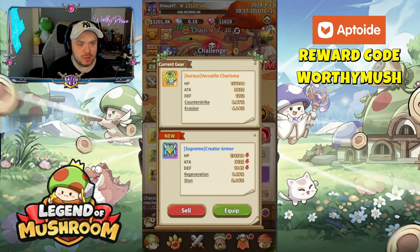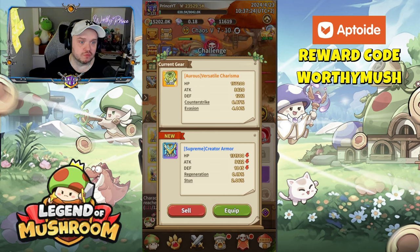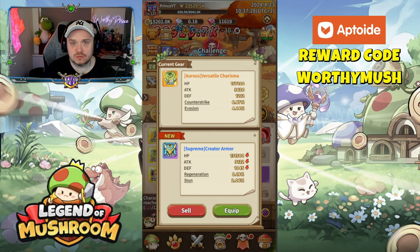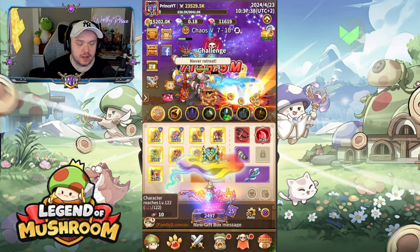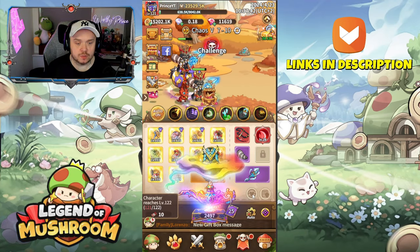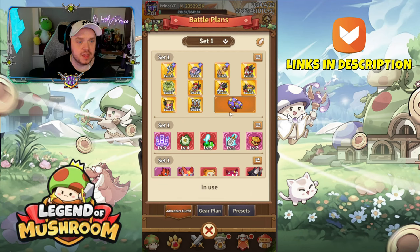You might think the stun would make a difference, but you don't want to lose the Auris gear. Well, this is where gear sets comes in. If we click to the right of this screen over here, bring it back to this screen, and then click on the gear swap button — the little icon next to the lamp right there — you can see we have different sets.